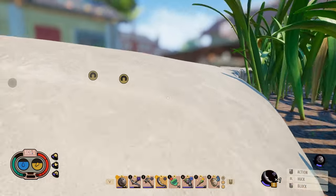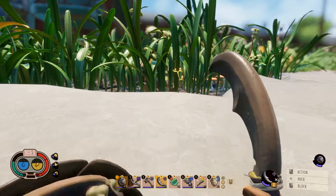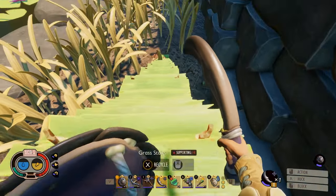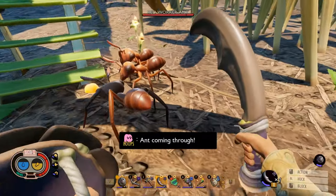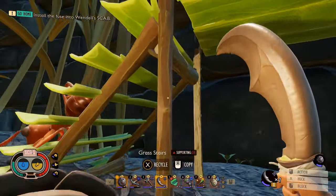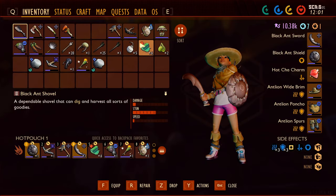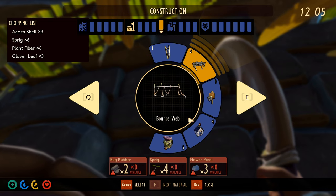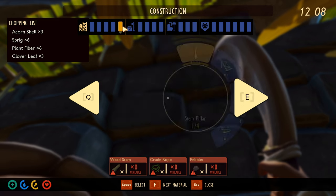There was like a cave full of larvae down here a little bit. But let me just go through here first. Okay, there's a lot of red ants here, ants coming through. Are you damaging my stuff? Just in case, I do want to put up supports, or at least get the building started. Just in case. Stem pillars. Just the stem pillars.